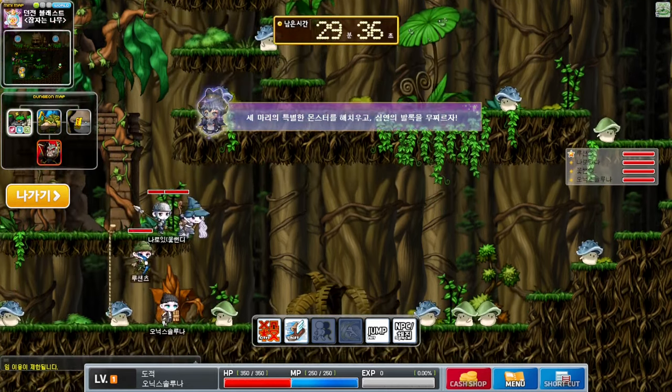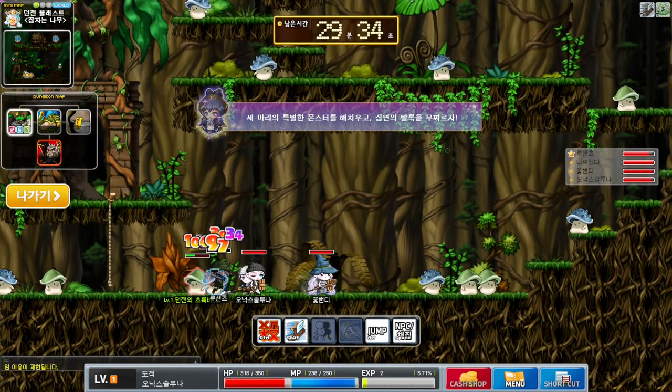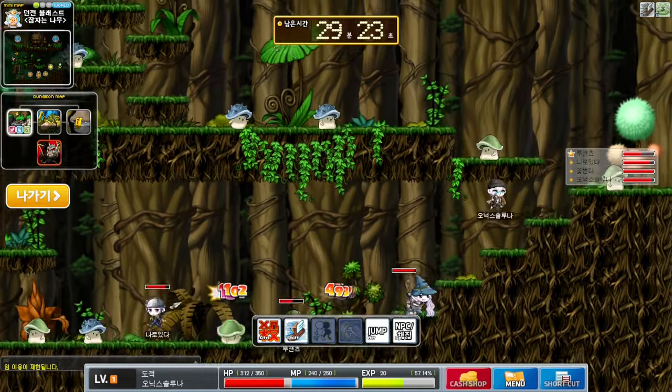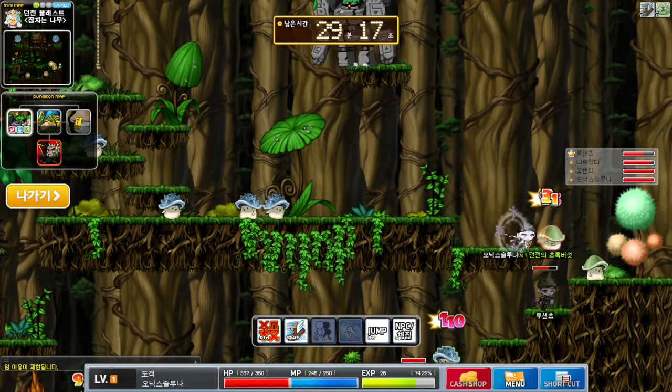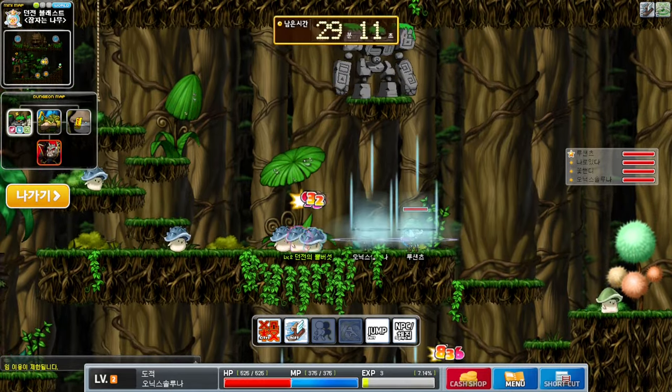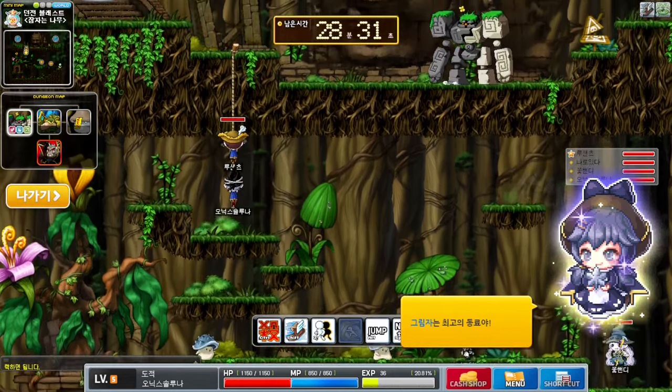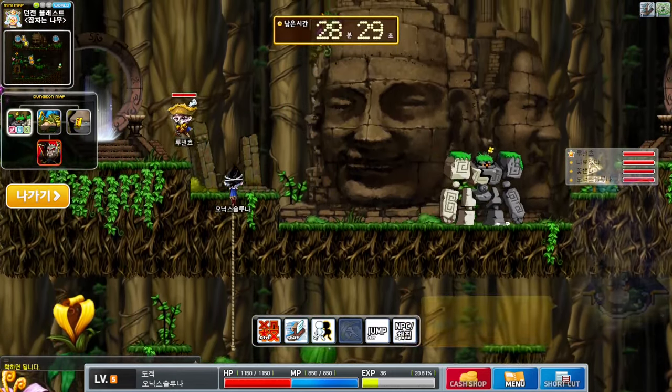Once you start the PQ, press haste which is on your shift key. Then proceed to the second platform and stay there until you are level 5. Once you are level 5, ignore the mixed golem and exit through the top left portal.